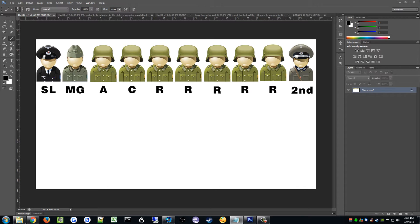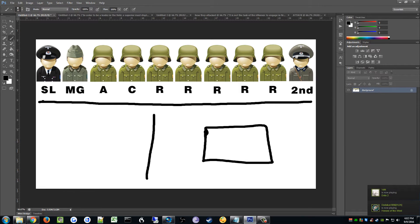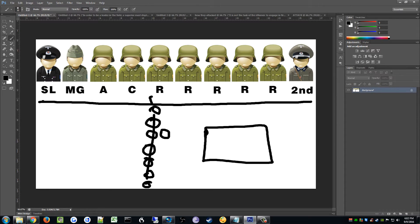Every time they attacked or moved around, they always stayed in this organization — either moving in a horizontal line, vertical line, or in a march where they were compact, but they marched only when there was no immediate threat. On attack, the SL was always the front guy, followed by the MG, followed by assault and carrier and riflemen, with the second in command last. If the SL spotted an enemy, he stayed behind, instructed the MG where to shoot, and everyone started taking positions on the flanks.